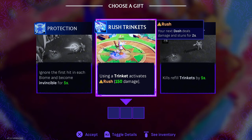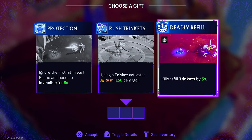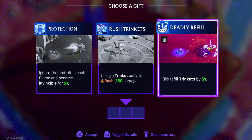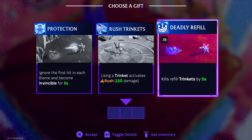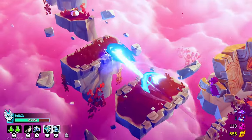Using a trinket activates rush. Ignore the first hit in each biome — that's not as good. Let's refill trinkets. By five seconds? Yeah, let's try that — I don't think I've ever taken that one.